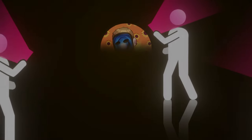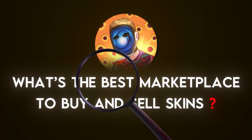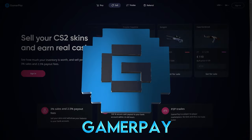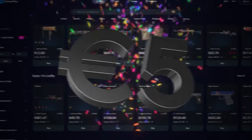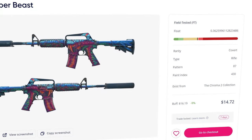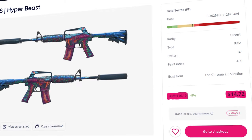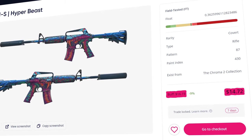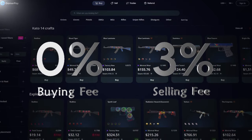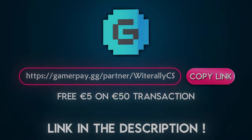People are always asking me what the best marketplace is to buy and sell their skins on. Look no further because the answer is today's sponsor, GamerPay. GamerPay is the best peer-to-peer skin trading website out there, and they're offering you a free 5 euros on your first 50 euro transaction. They display the cheapest Buff listing price alongside the GamerPay listing price so you can see how much of a discount you're actually getting. They also have a 0% buying fee and only a small 3% selling fee. Sign up with my link in the description today.